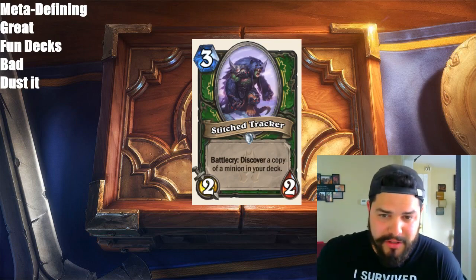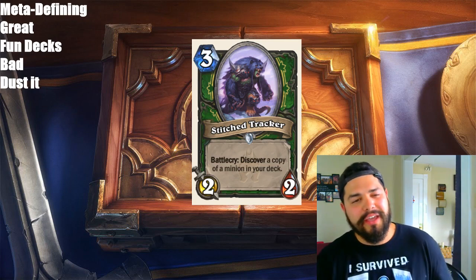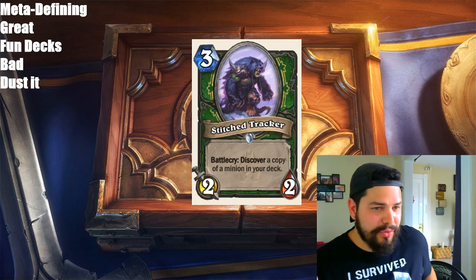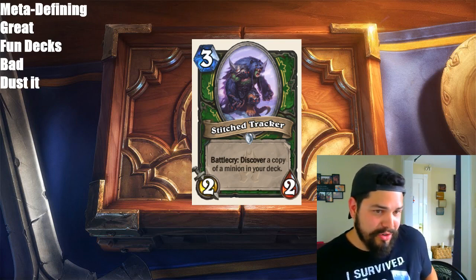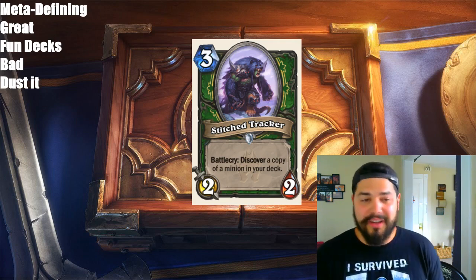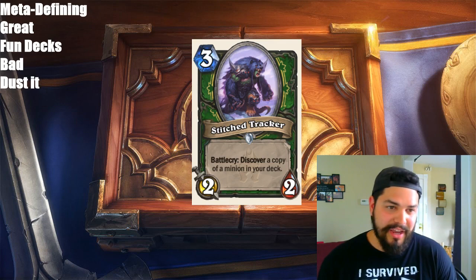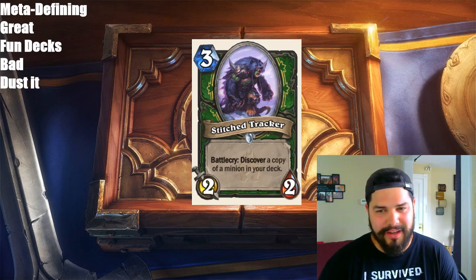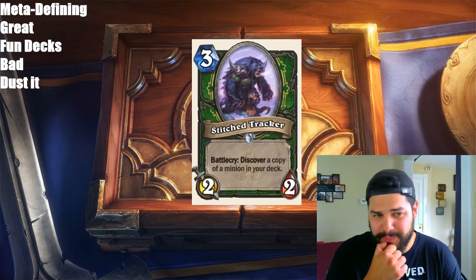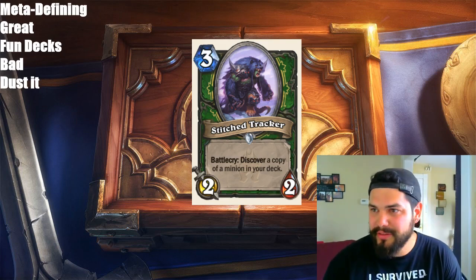Next up, we have Stitch Tracker, a Hunter minion for 3 mana, 2/2 stats. Battlecry: Discover a copy of a minion in your deck. I actually like this card a lot. I think of it in a spell-centric Hunter deck — thinking Secret Hunter where you're playing a ton of secrets and spells. Arcane Giant, Savannah Highmane, Cloaked Huntress, and Professor Putricide. You're able to get 2 Professor Putricides and guarantee the Cloaked Huntress. Depending on when you play it, on turn 3 you play Stitch Tracker, on turn 4 you play Professor Putricide because you just got a copy and you still have one in hand. There's a lot of versatility — I think it's actually quite powerful and I'm excited to mess around with it. I'm excited about this Secret Hunter. I believe this card is great.